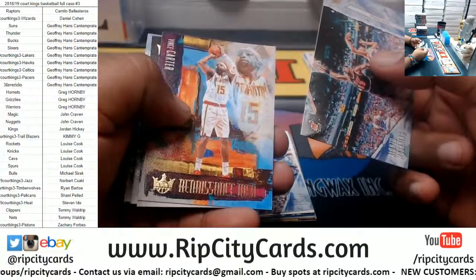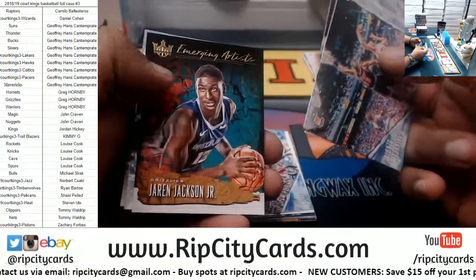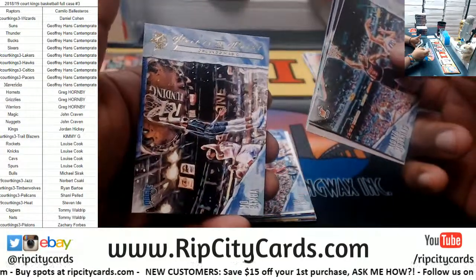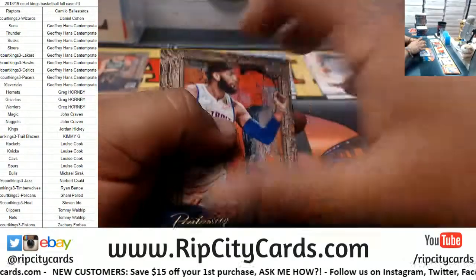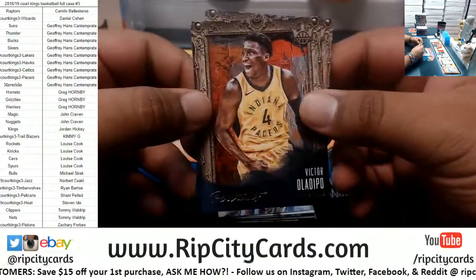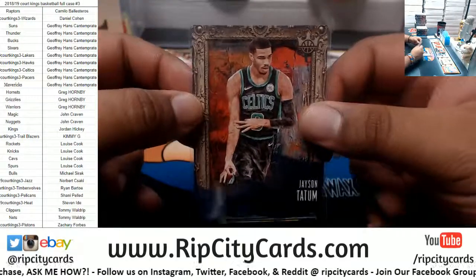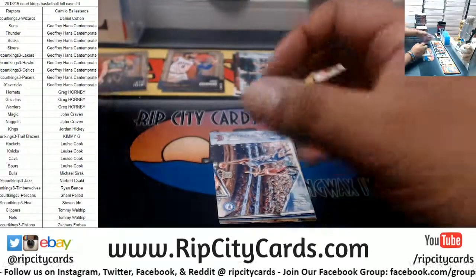For inserts we got Alonzo Mourning Heat, Carter Hawks, Triple J Grizzlies, Webber Kings, Embiid Sixers, Bomba Magic, portrait Drummond Pistons to 189, Oladipo Pacers to 199. We also have a portrait for Jason Tatum of the Celtics, which is numbered to 24 or 25.